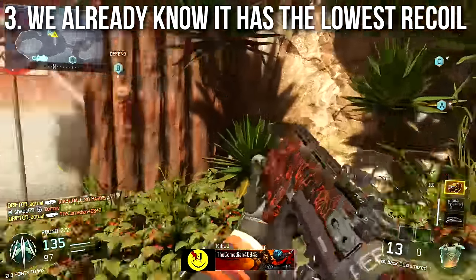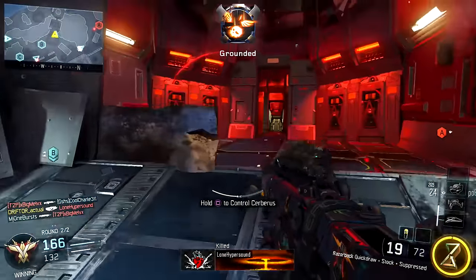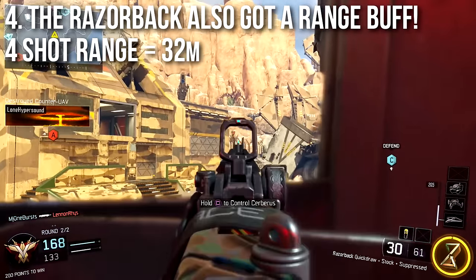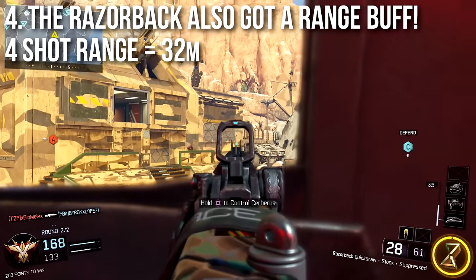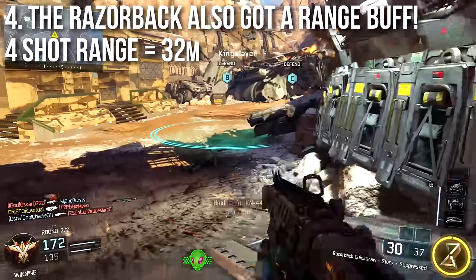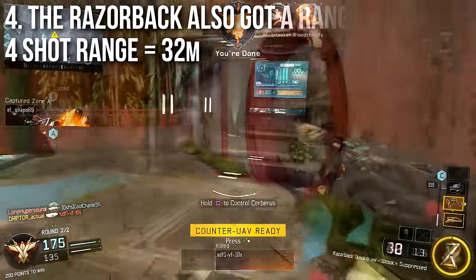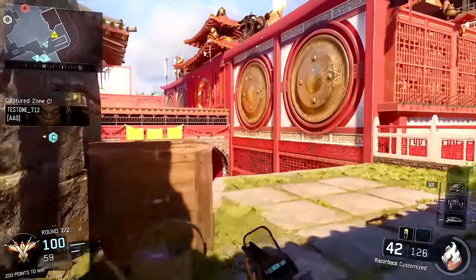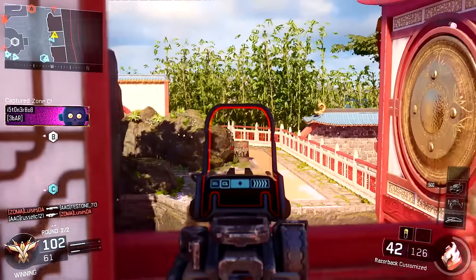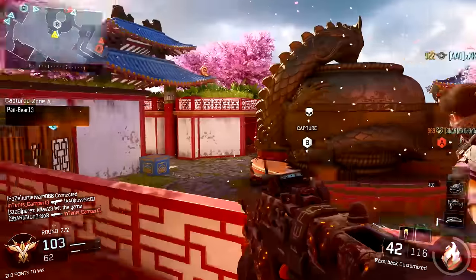We already know the Razorback has the lowest recoil of the SMGs — maybe debatably the Pharo, but that one sprays a little or is a bit wonky. The Razorback is very low recoil, very accurate, and very easy to use. The final key fact is that the Razorback also got a range buff in this big mega update. A lot of people were focused on the ADS time and the HG 40, but they seem to not have noticed that the four-shot kill range got bumped all the way up to 32 meters — which is colossal. That's like assault rifle range, light machine gun range, long-shot range.